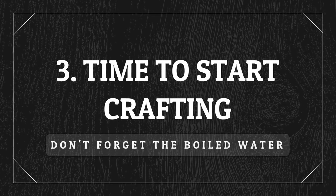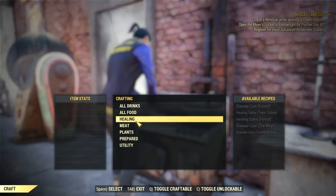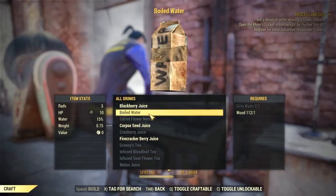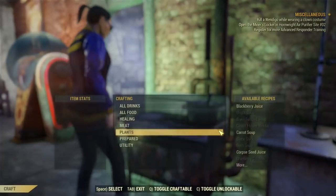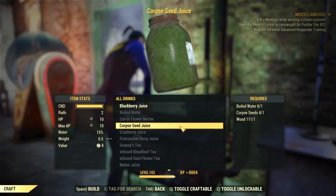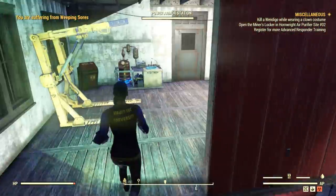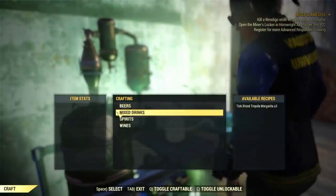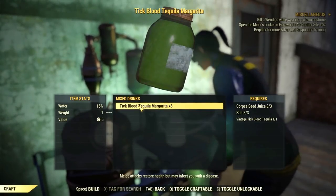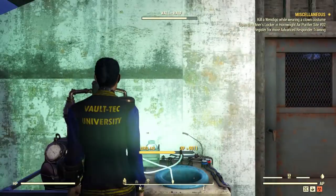Once you have salt and the corpse seeds, head to your camp and boil some water if you don't have any. Then craft the corpse seed juice — don't forget you need three for each craft of the recipe. After that, head to your brewing crafting station to create the Tick Blood Tequila Margarita. One craft equals three margaritas.